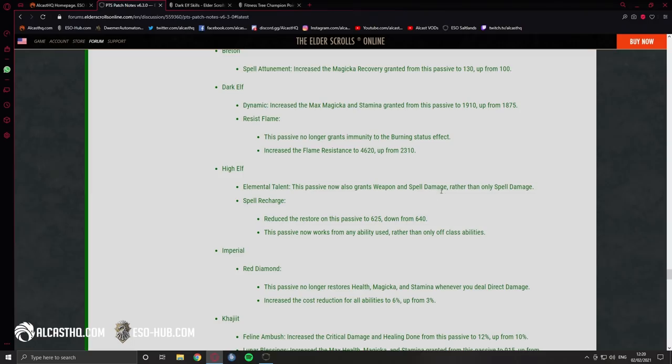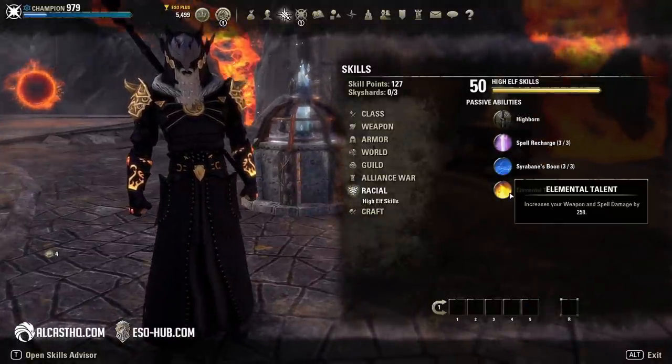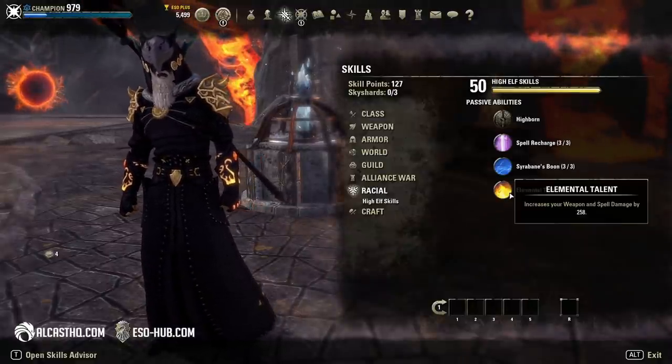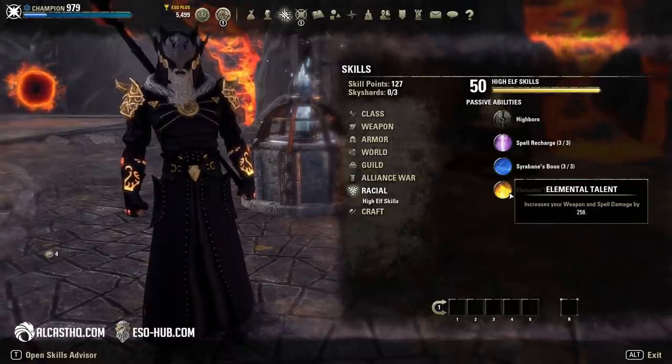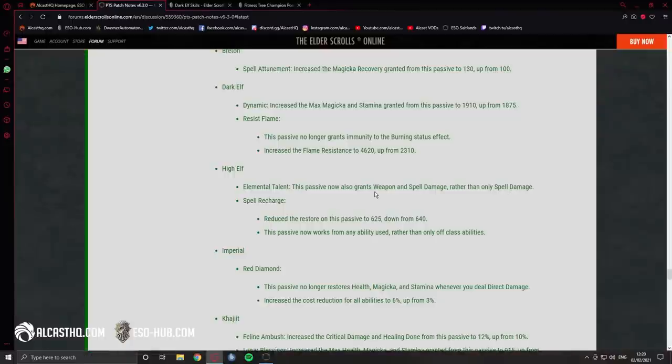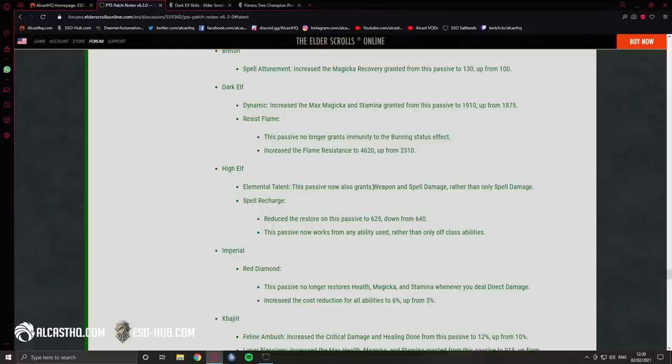High Elf: this passive now also grants weapon and spell damage rather than only spell damage. I don't know why High Elf — a magicka-based race — would get weapon damage, but sure. Spell recharge: the restore was reduced to 625 down from 640, but this passive now works from ANY ability used rather than only class abilities — that's actually a strong buff. I guess they just want to make hybrid characters more popular by adding weapon and spell damage to the mix.